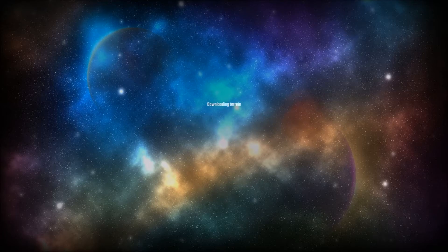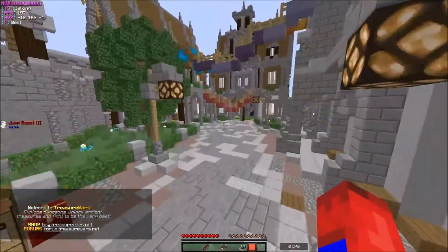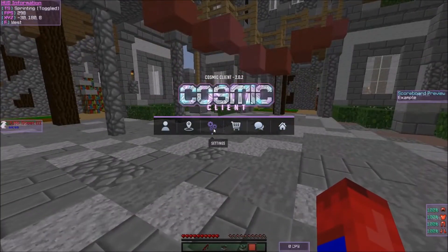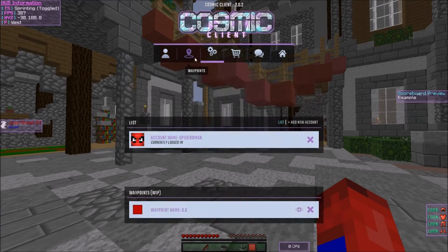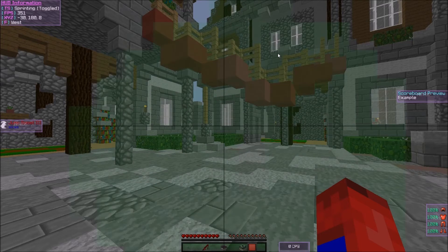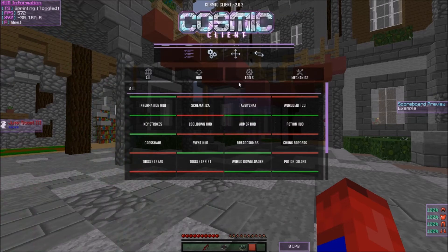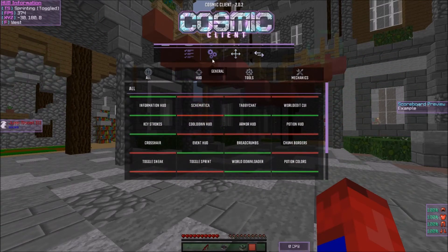Let's go on Treasure Wars in the hub to show you the mods. When you click Right Shift on the keyboard it opens the menu. Here's Accounts — you can have multiple accounts. Here's Waypoints to set waypoints. Settings is where you move the HUD — you can put it in the middle or on the right side of your screen. Profiles let you set different mod configurations, like for a specific game mode.